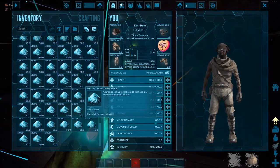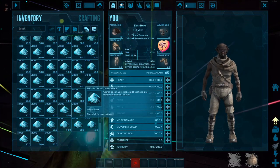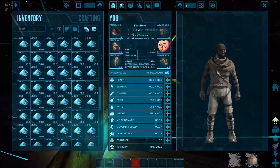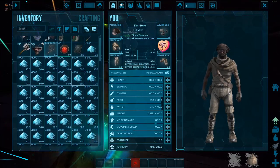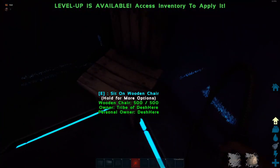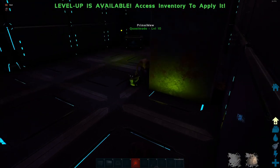The 300 stack slot cap still applies, so watch out for that - especially if you're trying to do this solo. You don't want to be wasting element dust. What you would do then is sit in a chair or land on a bed.